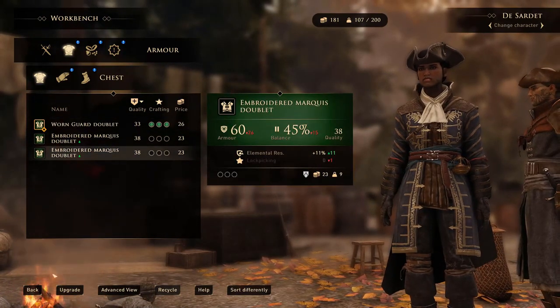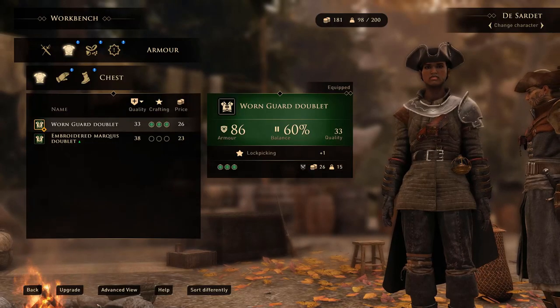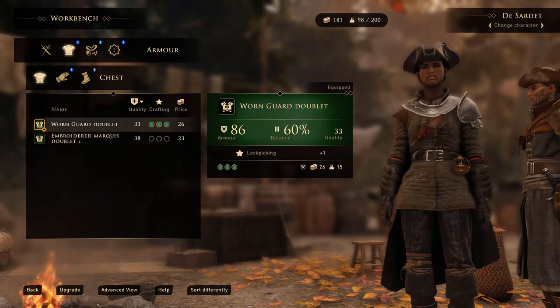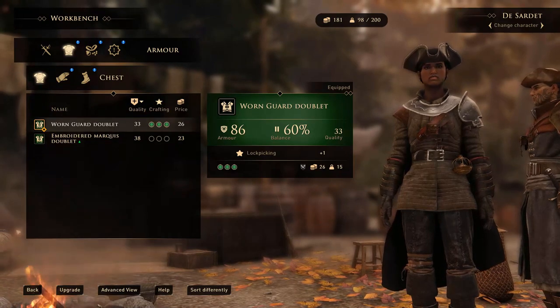Along with recycling, you also have to do a bit of exploring. This game is not short of loot at all — you'll be able to find a lot of gear everywhere, including chests, locked chests, and unlocked chests. Fighting humanoids tends to drop quite a bit of gear as well.